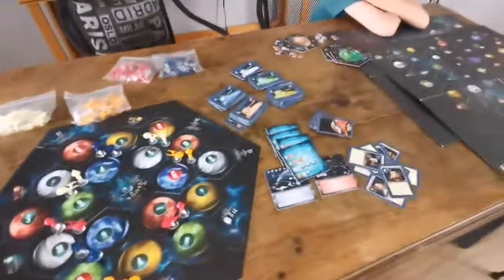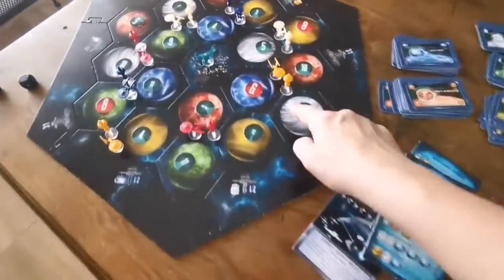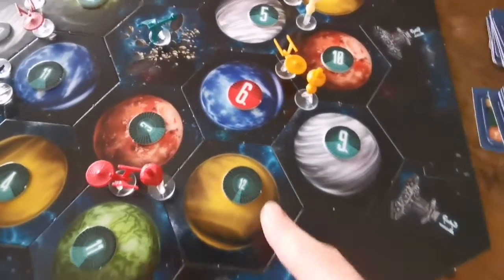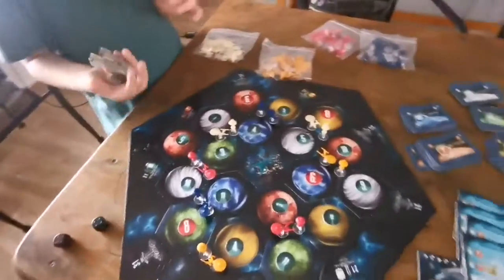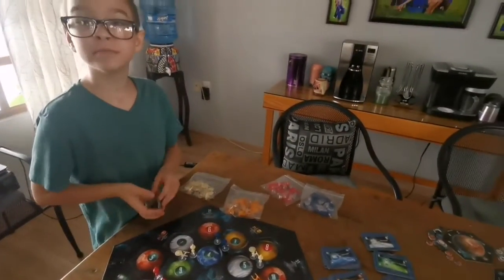The dice is your favorite part. What's your favorite part of the game, Sawyer? Dice. My favorite part is these little ships — they're so cool. And the planets. So, what do you think about the game? It's okay. It's okay?